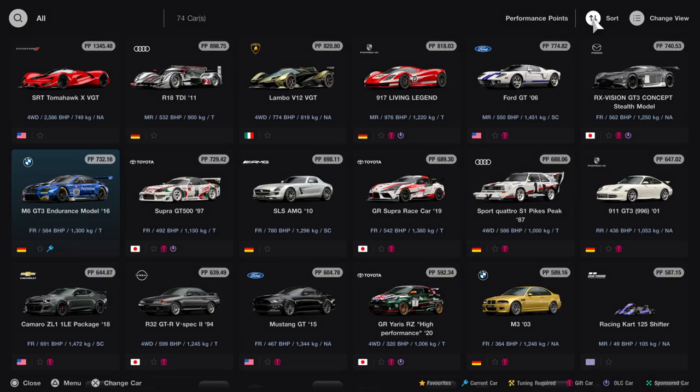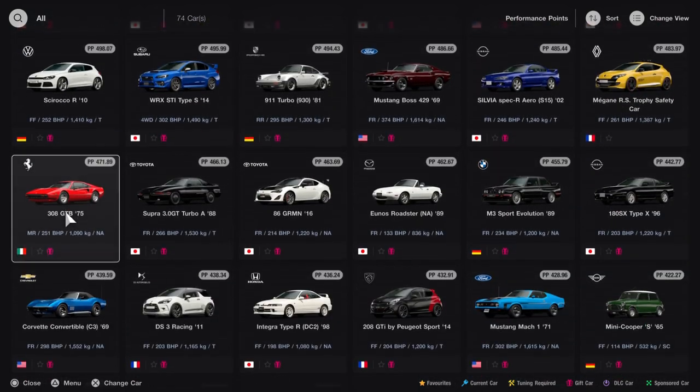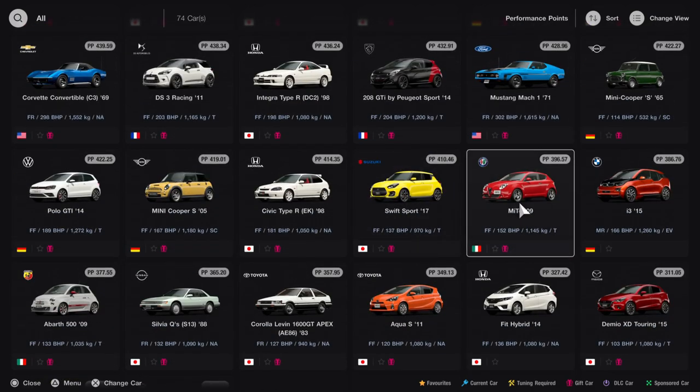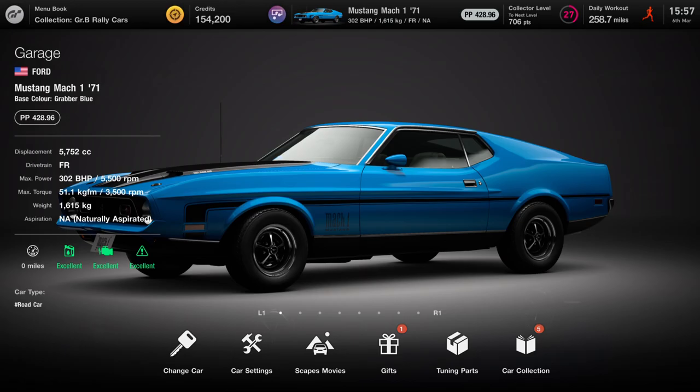Today we're on GT7 for a trophy guide called 'A Bit of Boost.' What you have to do is put a turbo or supercharger in a car ten times — install one of them ten times over.